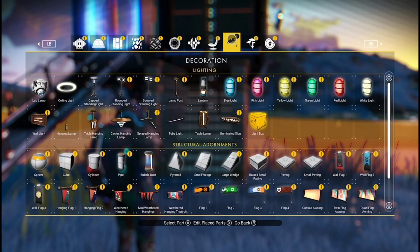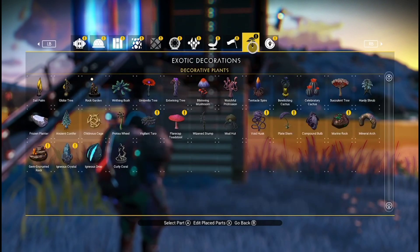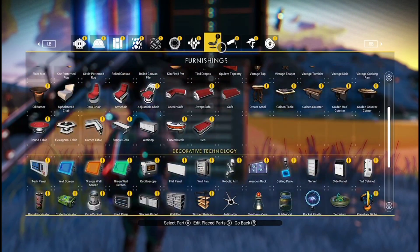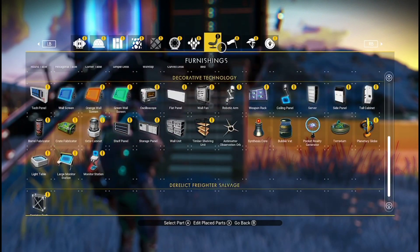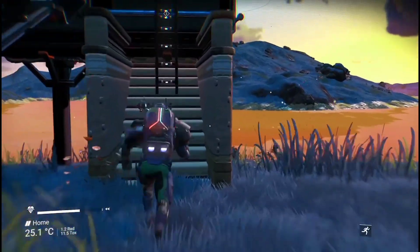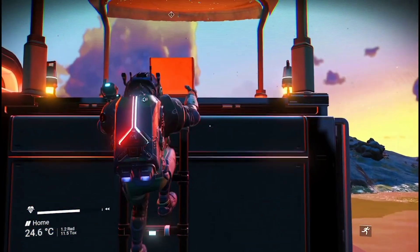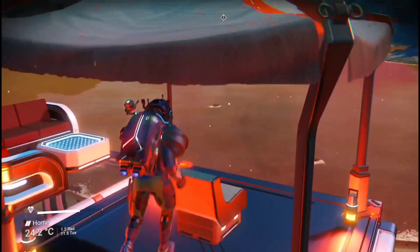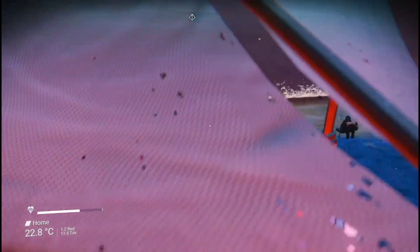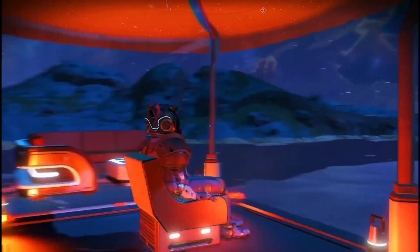We've got a chair, a swept sofa or corner sofa, and the terminus — and that's it. I'm just looking through the menus to find my gazebo. As you can see, that's a base, and these little bases are really really good. This base is one of my favorites. It shows you don't have to make the most massive elaborate bases to look cool.